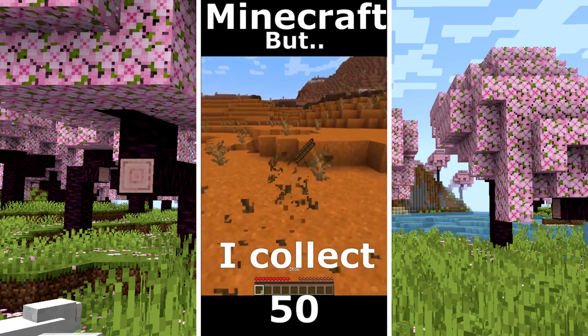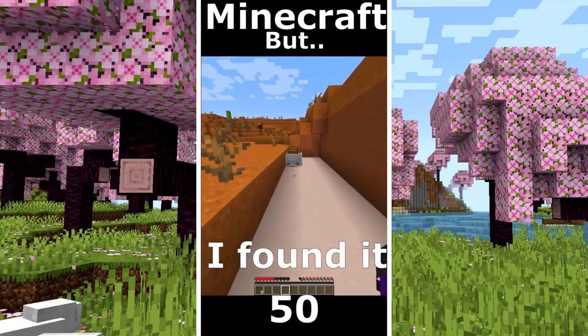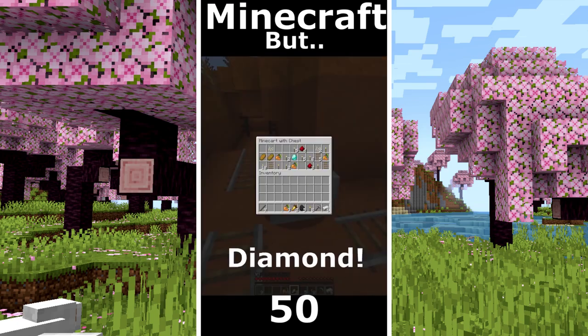Minecraft but only mesa world. I collect some sticks. My strategy is to find a mineshaft. I found it. Some very good stuff. Another minecart. Another one but no diamonds. Water ruin, no diamonds. Another. And finally diamonds.